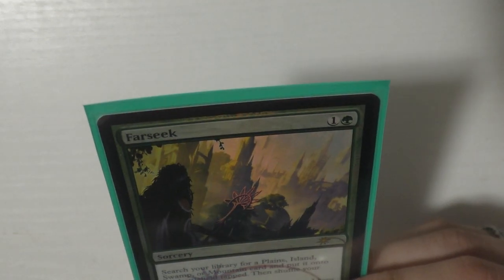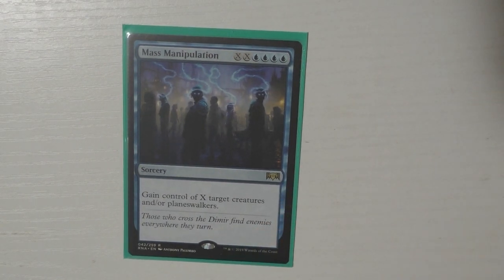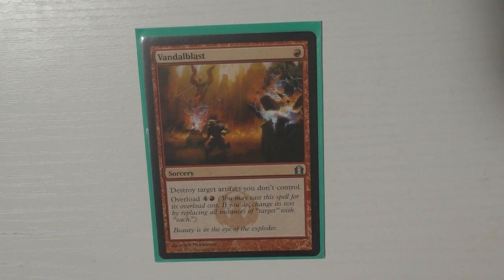Then I run Mass Manipulation, which is just literally hilarious — I just want to cast this and gain control of everything. Even if you're just grabbing their random flyer it's just funny. Then I run Ponder because I like shuffling and drawing cards. Rampant Growth of course, Regrowth — one of my personal favorite cards; with Riku you get two things back. Then Treasure Cruise, and the last sorcery I run is Vandalblast because people play pesky artifacts and you want to overload and destroy them all.